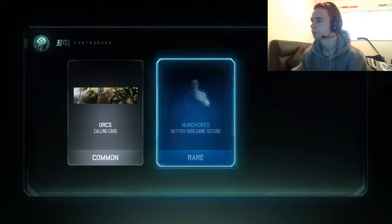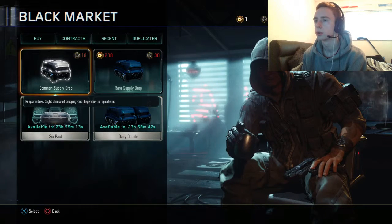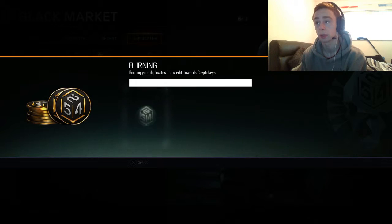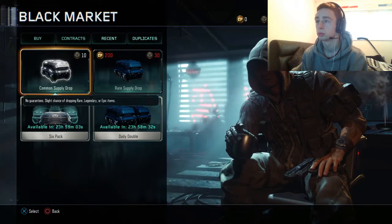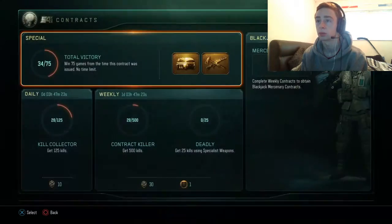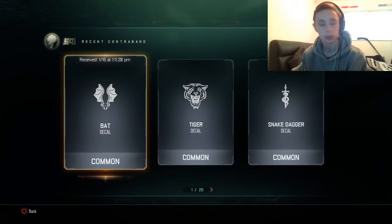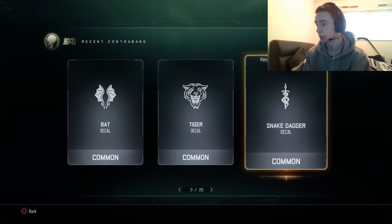Last one — nunchucks. Right, then we'll go to Jupiter. We have ten common Jupiter packs. Let's see what we got. We got a bat decal — I don't use the decals. That's there for gunsmith and stuff. Tiger decals — sick tiger decal. Royal Vesper camo. Compass recon radical. Christmas present calling card, double down reflex field.